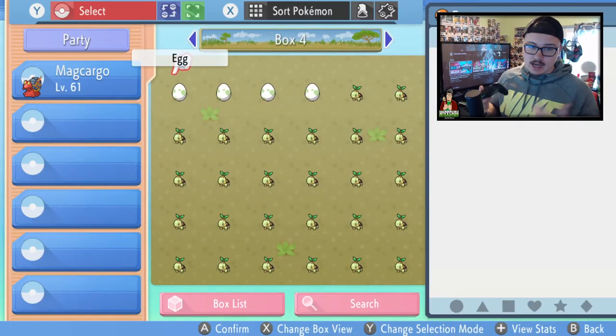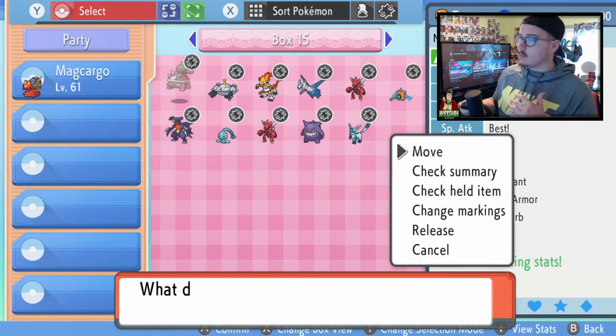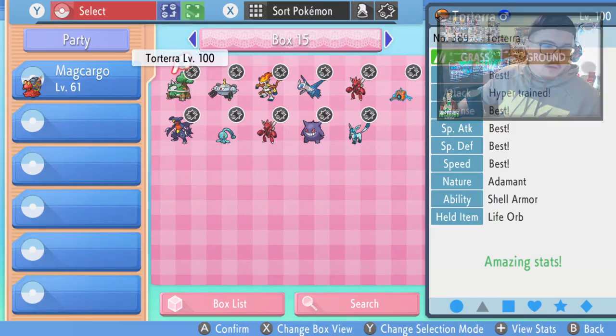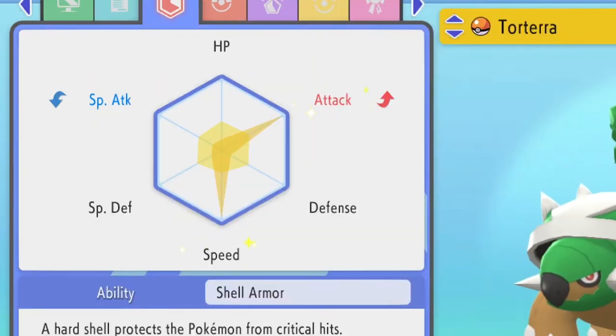Once you have the IV tracker, you can go into your box and look at the EVs and IVs of any Pokémon. When using the IV tracker, for example with some of my custom team Pokémon, you can see all of the IVs right there on screen. However, to see the EVs, you check the summary and press X. The extended lines poking out show that particular Pokémon's EVs that I've trained up over time. It's a very useful tool.